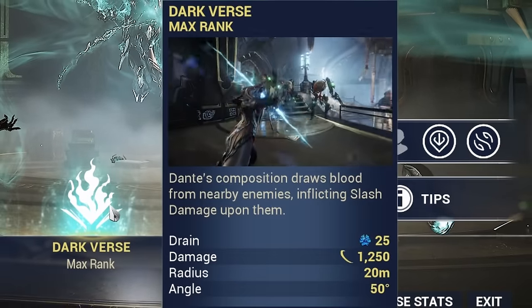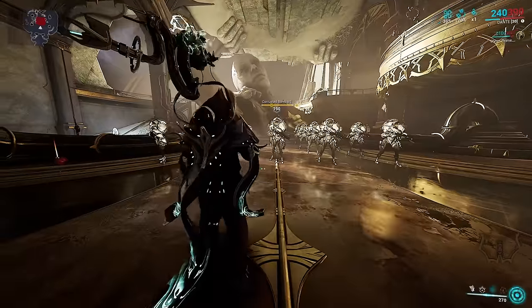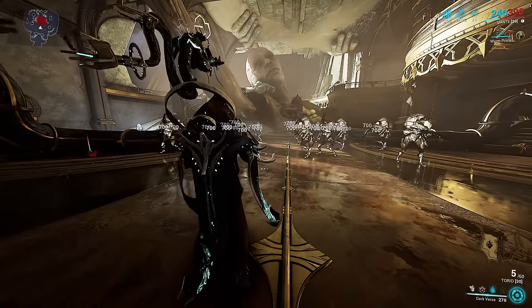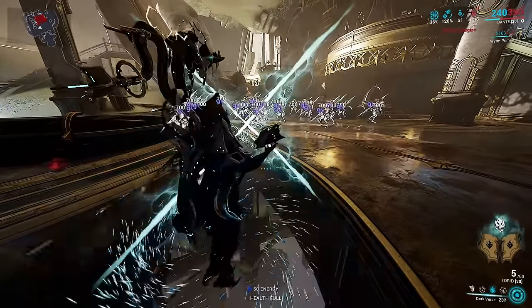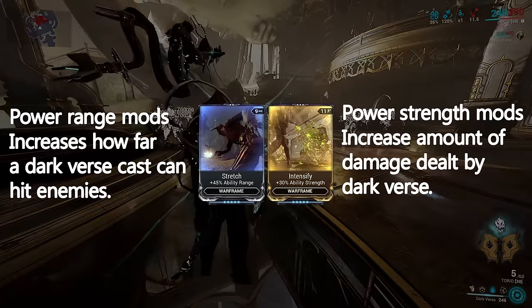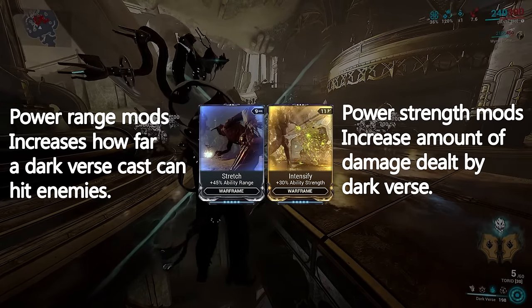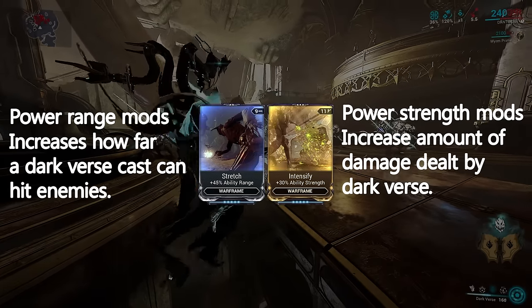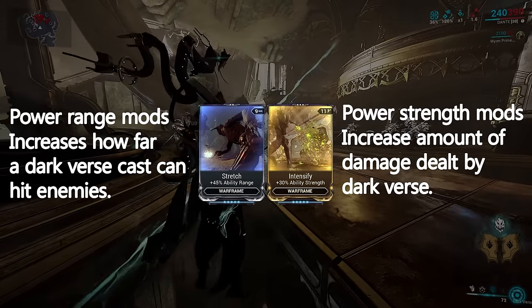Dante's third ability, Darkverse, is a damage dealing ability that deals two instances of 1250 slash damage with guaranteed slash procs to enemies in front of him, up to 20 meters in a 50 degree cone, line of sight. The amount of damage Darkverse deals can be increased with power strength mods, and the range is affected by power range mods. The line of sight angle cannot be increased nor decreased by mods.